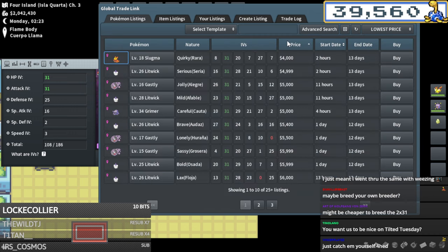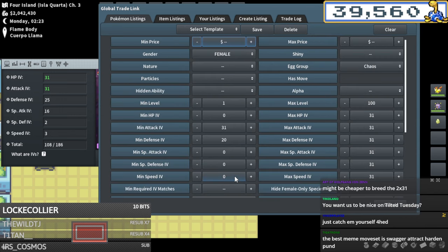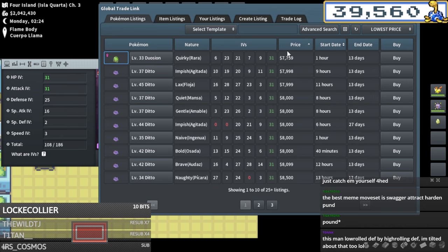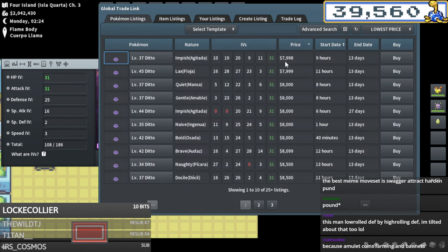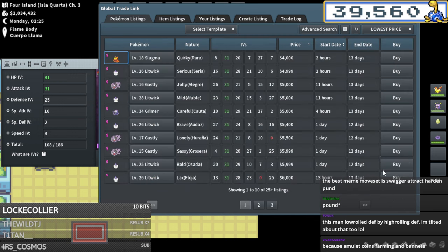How much money would breeding my own breeder actually save me? I would end up paying 4k for the Slugma for example, breed it with this, then 8k for a Ditto - so 8k plus 4-5k - then 13k plus two braces, so like 33k. I'm saving like 10k or so by doing that and wasting a bit of time. Probably not optimal but I like playing the little budget game.